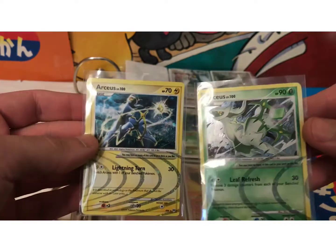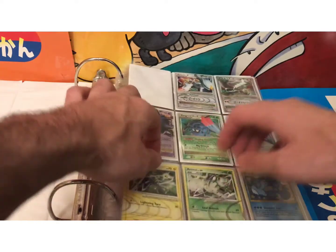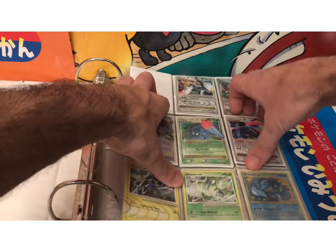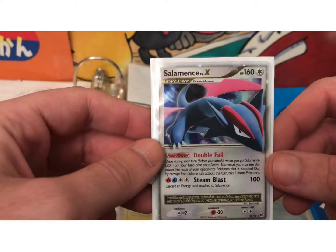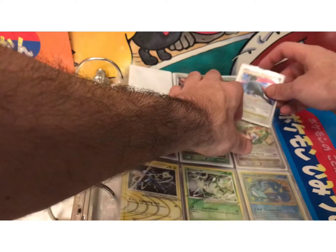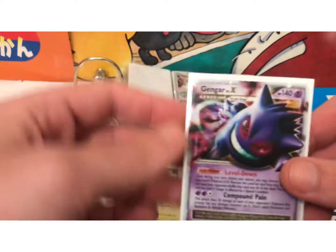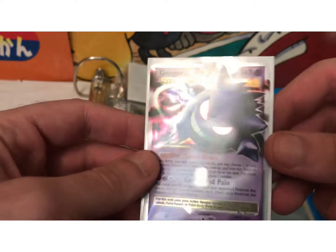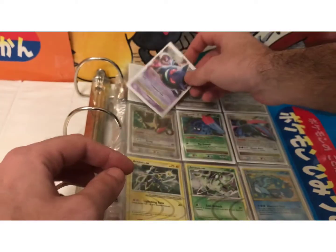Here is the Electric and Grass-type Arceus variations. There's also the Salamence — this is going to be one of those cards worth around that $10 range. Salamence is a Dragon-type, and Dragon-type Pokemon usually do carry a premium. And as usual, Gengar is another card going to be worth around $10. Gengar usually carries a premium — there are a lot of Gengar collectors and fans of the Pokemon itself.